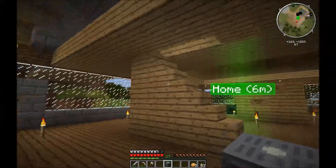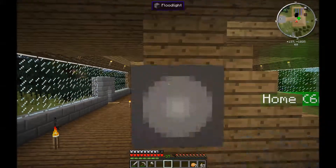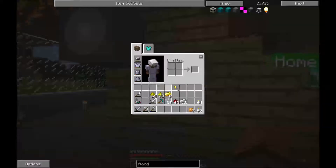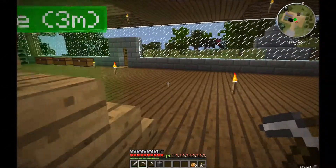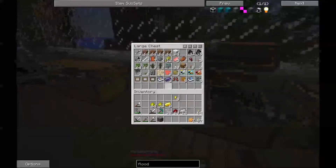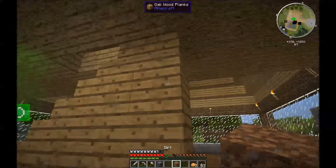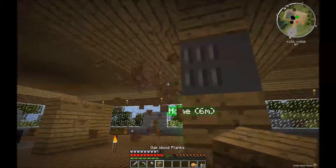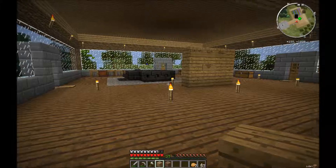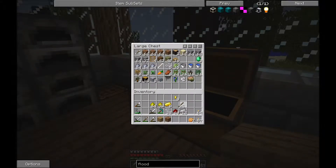Now we're going to start over here - we're going to place them on the sides of the stairs and have them point out. Actually, let's get a block, take this down, and put the floodlight actually in the staircase. Ideas - I'm having them. No one can say I'm not having them. They're not good ideas, but they are mine. I should be able to put it there, no problem. Now we just need something to activate it with, and I know just the thing. I'm just going to get a stick.